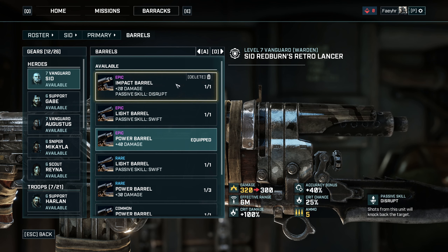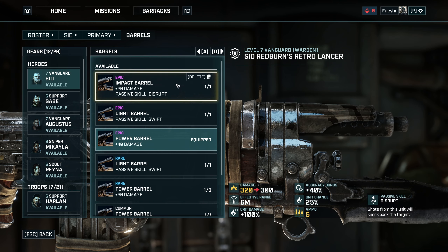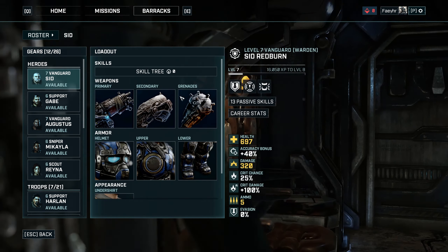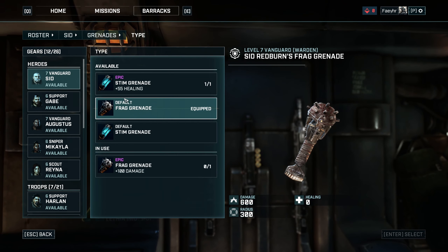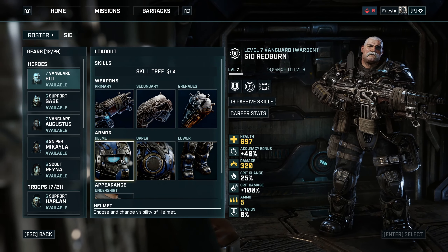There are 4 mods for your Retro Lancer. For the stock, I used the Epic Hollow Stock with the Bloodlust passive skill — you'll heal 25% of the damage from a shot. For the magazine, I used the Epic Extended Mag which gives you plus 30 damage and plus 1 ammo. Additional ammo is always good and sometimes even better than flat additional damage.